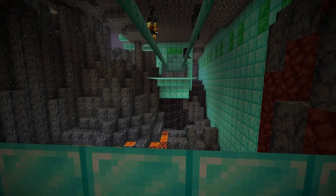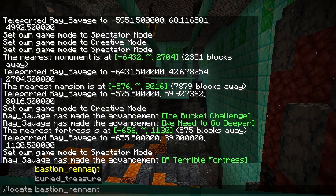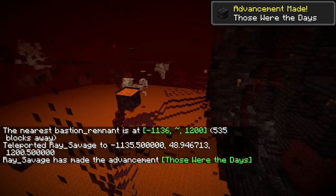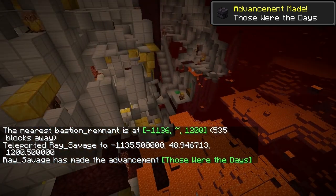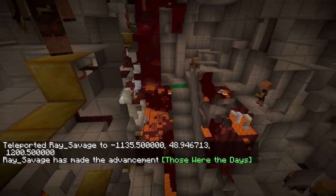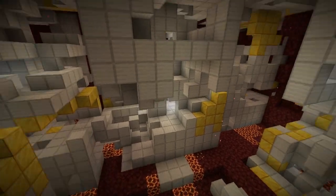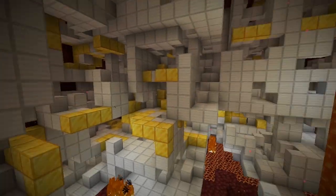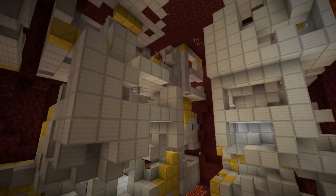I've got to see the Bastion Remnant, and after that we're going to the end. Give it a moment to generate. Boom! Iron and gold — those piglins should be happy with all that gold. Not as valuable because it's a lot of iron, but you can still do a lot with iron. Kind of makes the fortress the more valuable thing.